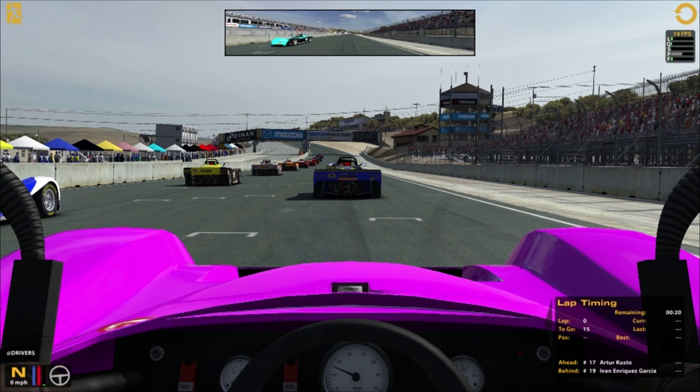Mazda Raceway Laguna Seca, race one. Full grid, which is fantastic, and that's one of the really great things about iRacing — if it's the slower cars, you often end up with a good number of people online. At this point in time, every other simulator seems pretty dead online, so if you want an online race off the cuff, iRacing is your only real choice.